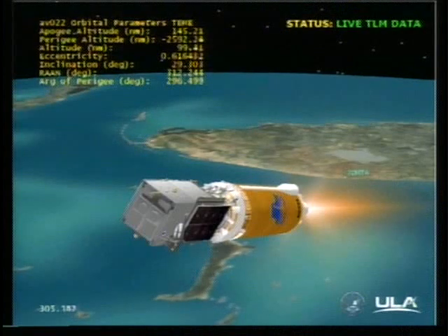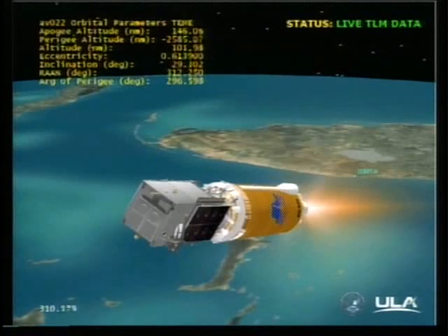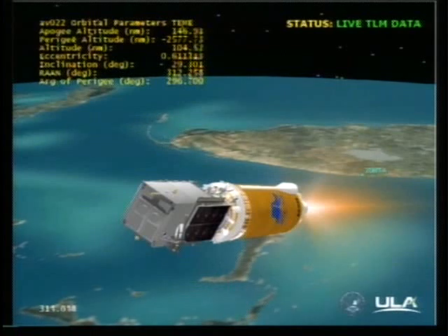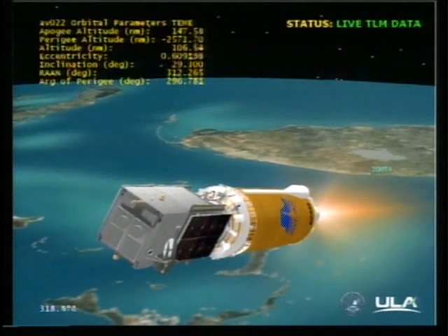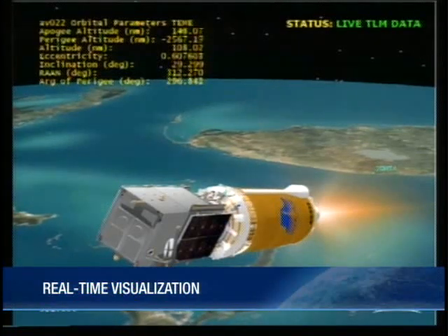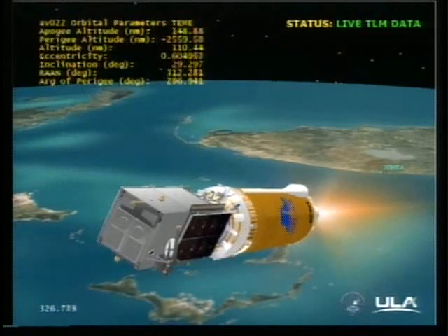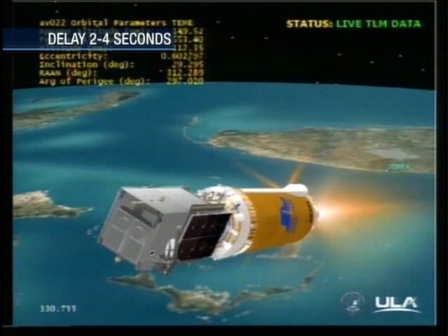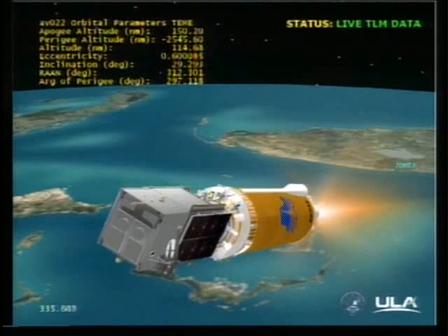Marty Malinowski reported the successful execution of the events comprising the early part of today's mission. All systems are continuing to operate as expected. We had main engine cutoff, stage separation, and Centaur main engine start number one, and payload fairing jettison events occurring as expected. This is an 11 minute 13 second long first burn of the Centaur upper stage. I'm joined now by United States Air Force Lieutenant Natasha Del Rosario with the Air Force Infrared Space Systems Directorate.